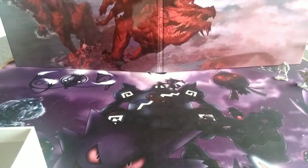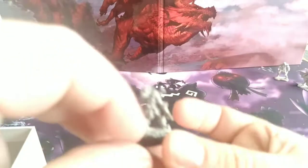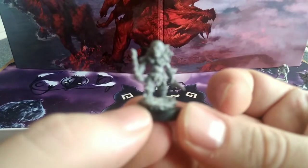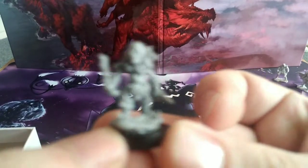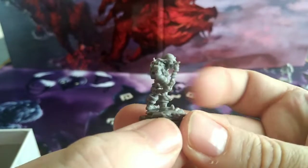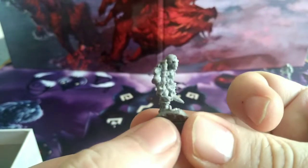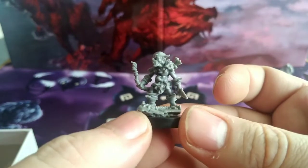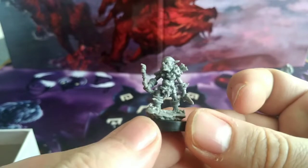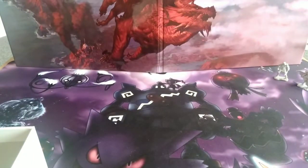Next is one of the Crystal Mine Goblins — this one has a dagger and a short blade. He's got a bit of a cheesy grin on his face. You get three of that sculpt.